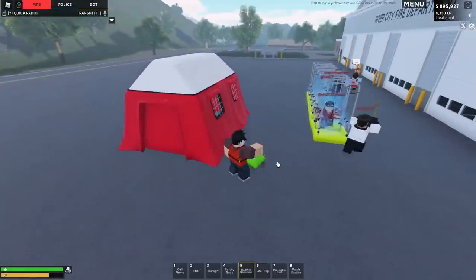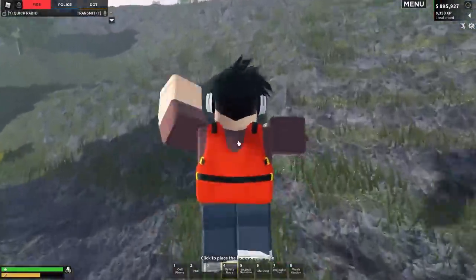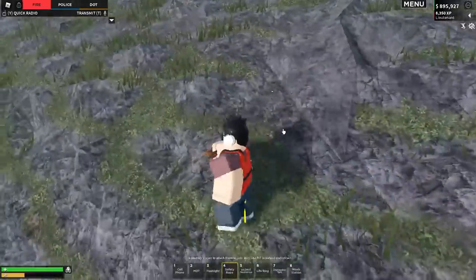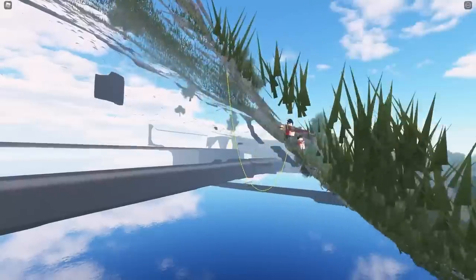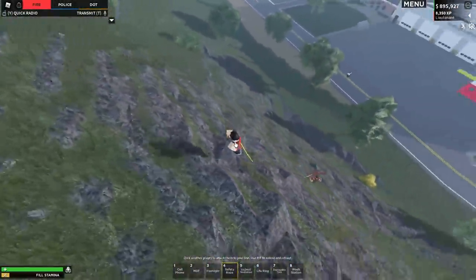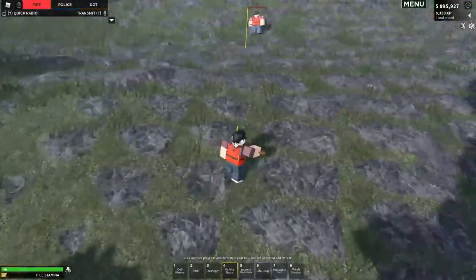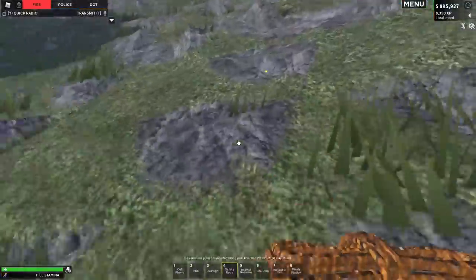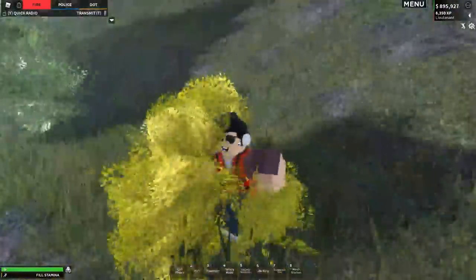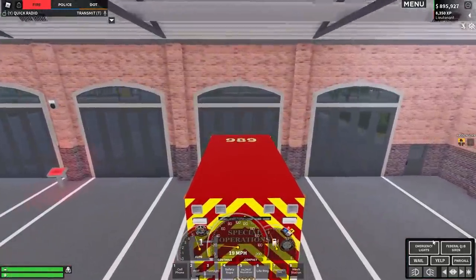We've got a life ring to check out in a second. The hazmat neutralizer is what you pour on hazmat spills. Now for the safety rope - let's say we're climbing up this mountain. You can attach it here and attach it to other people. For example, I attach it to Ollie and it kind of brings him with me. You can attach it to terrain so I can go down the mountain and if I fall, it will catch me. That's really cool! And I've got my life vest on too.